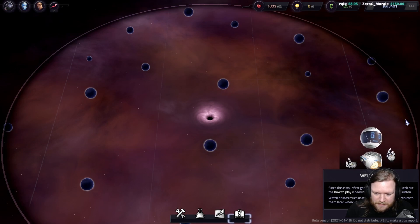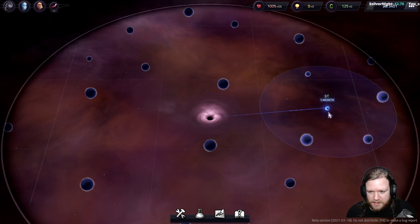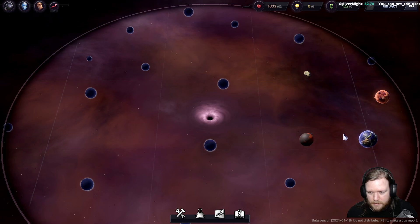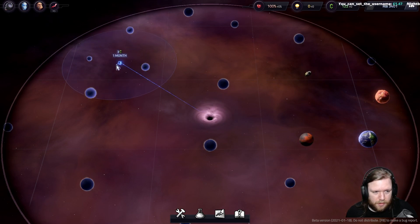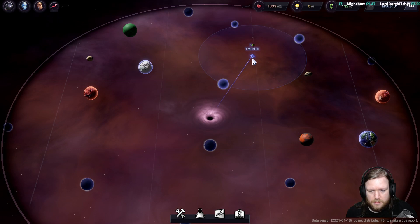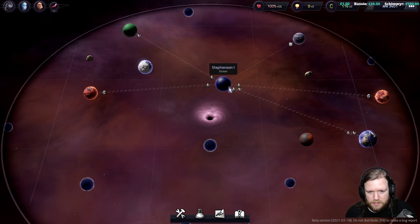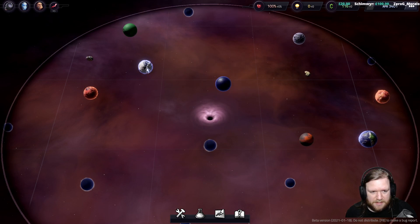The game welcomes us since it's our first game and suggests checking out how-to-play videos. I already did that, so we're going to click and drag to send probes, which gives us the signal view. We find three planets and an asteroid. We'll put one probe there and one over there — one signal was false, nothing there. So we have a forge world and an asteroid. Hovering over the asteroid with Alt shows the links. It works for that but not for the lava planet — lava planets apparently do nothing.